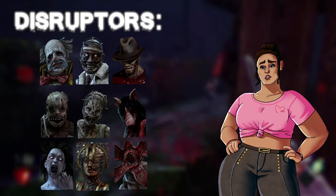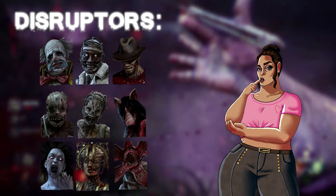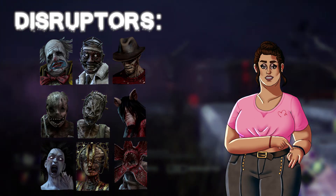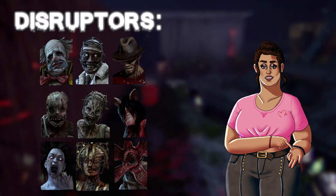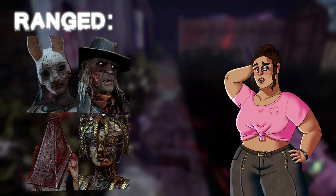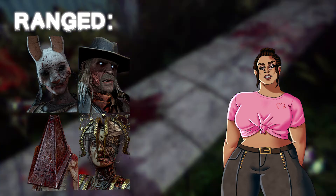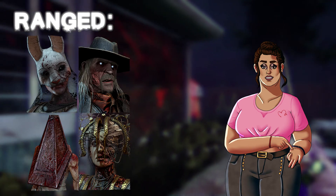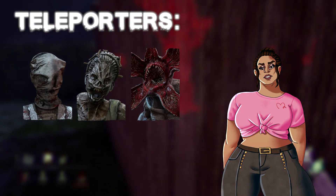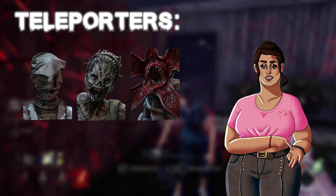Disruptors are killers that have some kind of ability that can help them during chases, or whose power distracts survivors from their main objective. This category includes Clown, Doctor, Freddy, Trapper, Hag, Pig, Spirit, Plague, and Demogorgon. Ranged killers have an ability that can harm survivors from a distance — this category includes Huntress, Deathslinger, Pyramid Head, and Plague. Teleporters are killers that can swiftly travel from one location to the next without needing to walk there — this category includes Nurse, Hag, and Demogorgon.